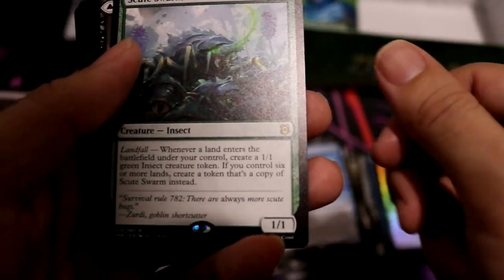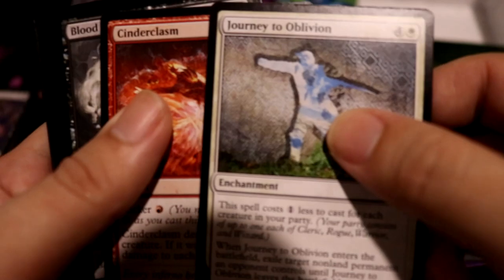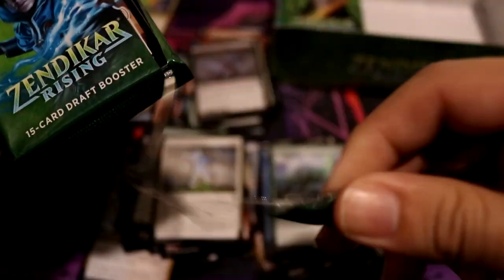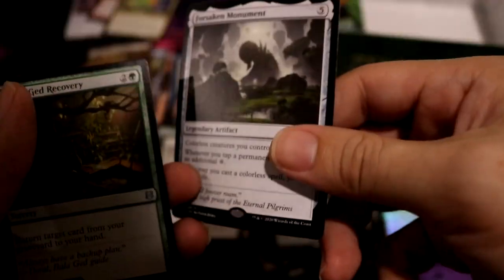Swamp, Foil Cleric of Life Spawn, Scute Swarm — pretty good. Palakva Predation again — good. Journey to Oblivion, Cyndarchasm. Copy Token, Swamp, Forsaken Monument — good. Ballagued Recovery — also good.